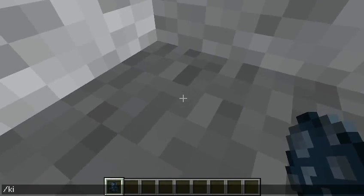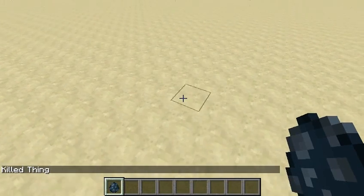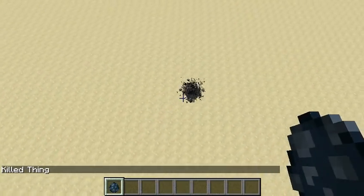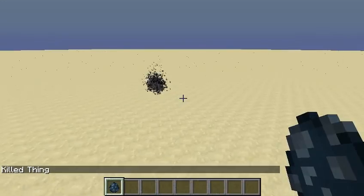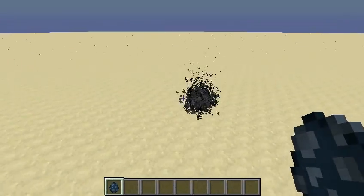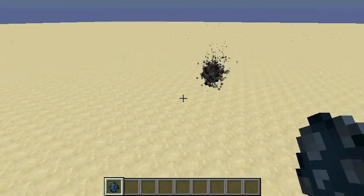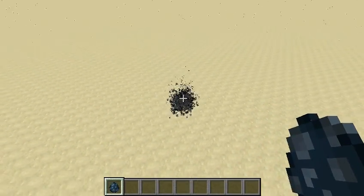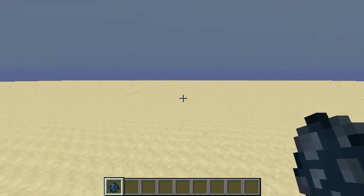This over here is not affected because currently the black hole only has a radius of 50. But the thing my system does that the other one cannot is it can change the radius to anything — it can be 30 million if you wanted it to be. Of course you are kind of bounded by chunk limits, but you can technically do it as big as the entire world is, which is pretty dang awesome.